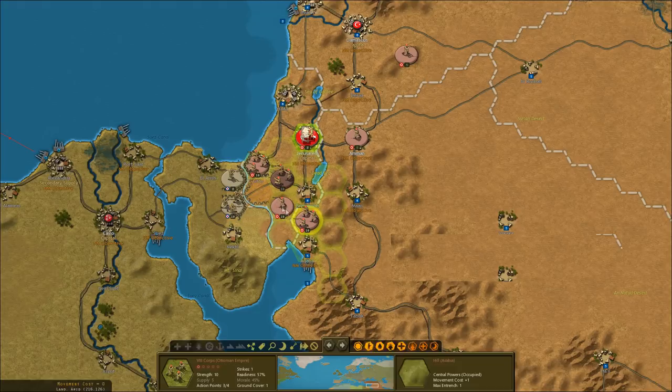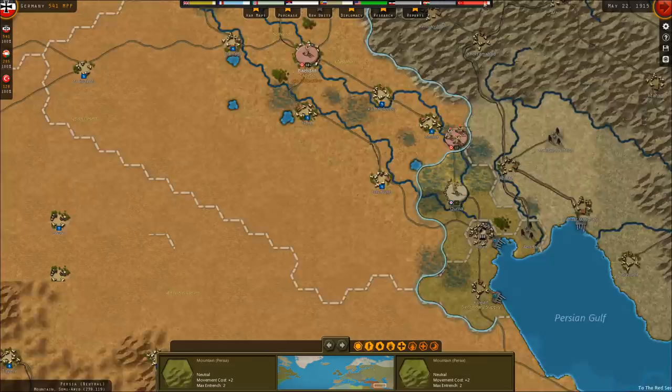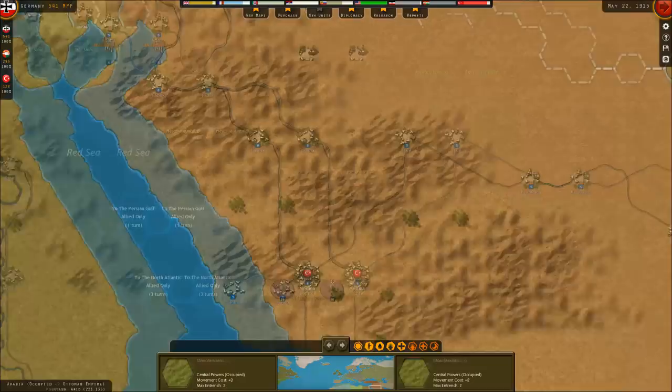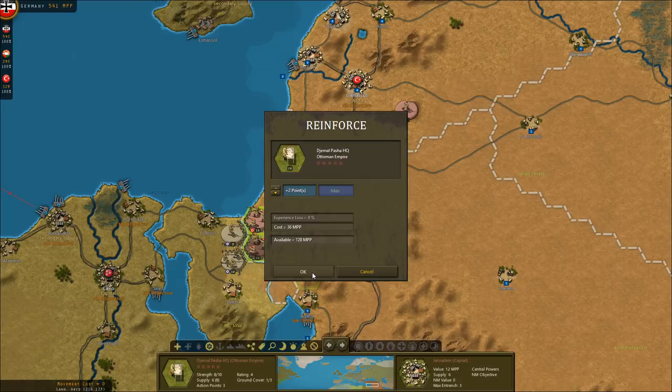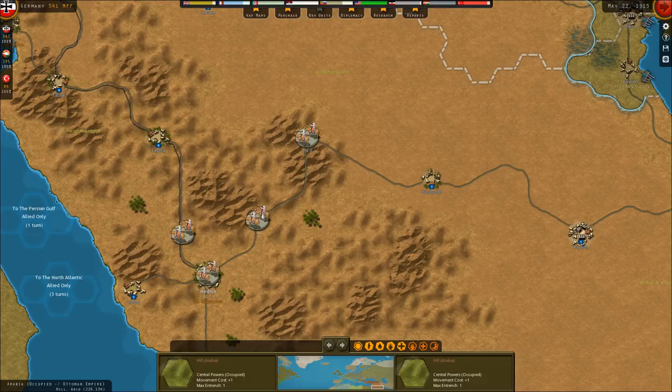I accidentally moved some troops I didn't mean to — can't undo that. We now have three corps that can face off against the British in Egypt. These troops here are going to rail to deal with the insurgents. The Ottoman XIII Corps will advance against the British at Karna. Troops in the south will be deployed against the partisans in Saudi Arabia. This Ottoman headquarters is going to be expanded to full strength, and this garrison will rail to Medina to help support against the partisans — we'll have three garrisons down there.